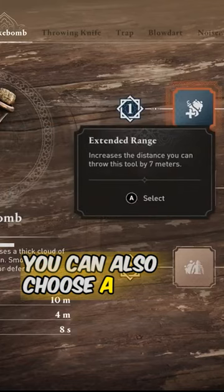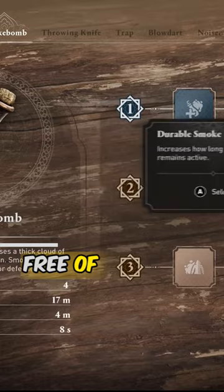You can also choose a different effect for your tool from the same tier, free of charge.